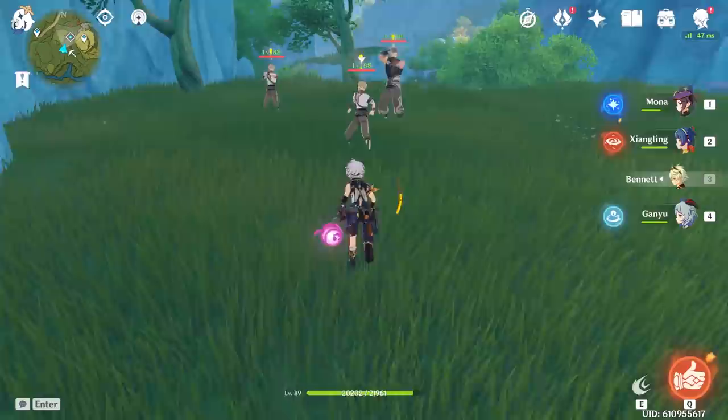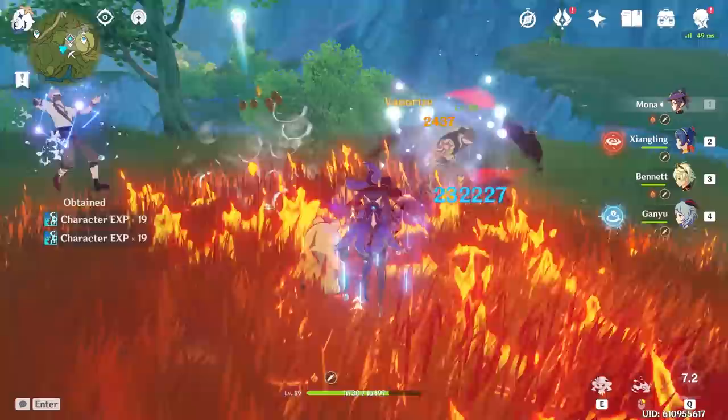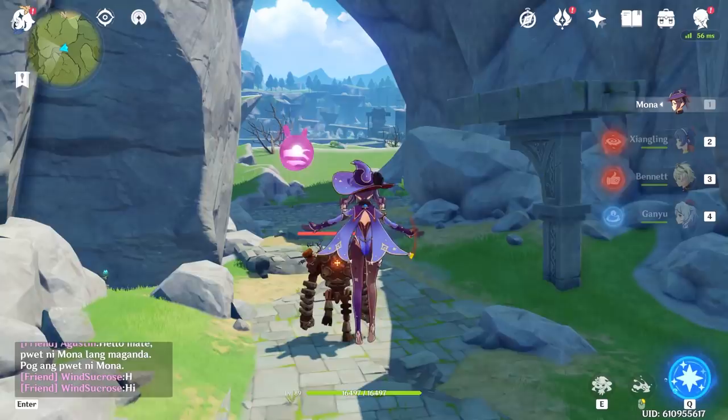If you want to get fancy with the vaporize setup: make sure the enemies have the pyro element on them when Mona casts her burst. Wait about 1.75 seconds for the internal cooldown of the game, then pop the bubble with a pyro attack and you should see big damage. The reason this is one of the best bursts in the game is because of the amount of value Mona can provide for her team — she has access to vaporize, her skill has the second highest skill percent in the game, and she does a huge amount of damage with minimal setup.